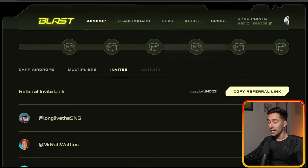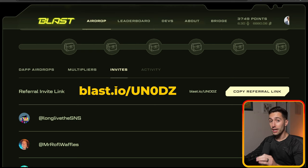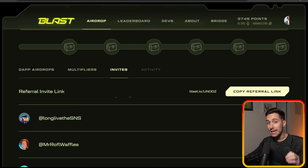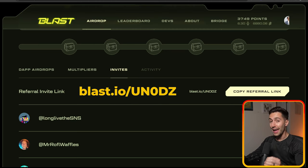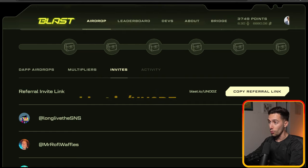The very first thing you want to do if you have not yet is join Blast. And to do that, you're going to need an invite code. So you should definitely use my code. The link is down below. And if you don't know what it is, it's UN0DZ. That's the code to get into my squad right here.